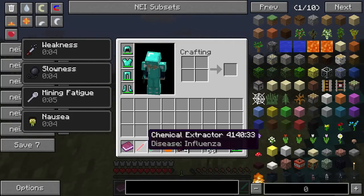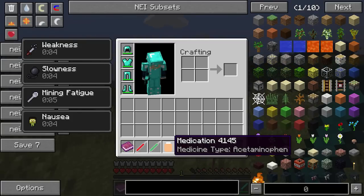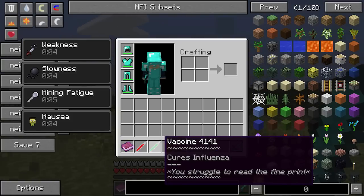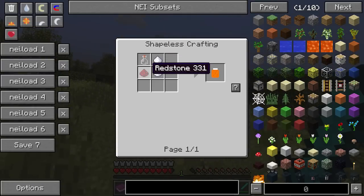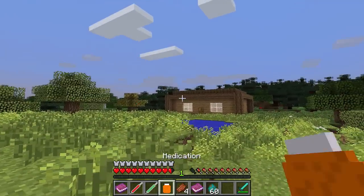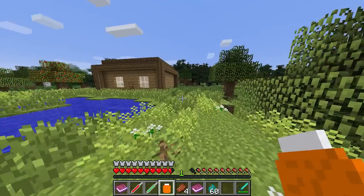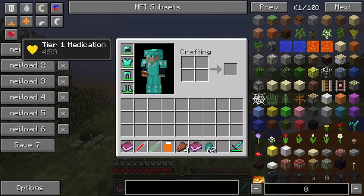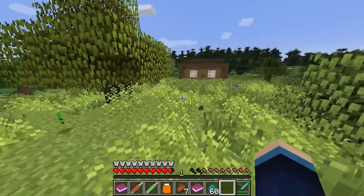There are two ways you can get rid of this. You can get yourself a vaccine, which also stops you getting influenza in the future, or you can get yourself some medication. I'm going to go with the medication route because it's a lot easier and it doesn't involve villagers — I'll show you about vaccines later on. You can actually craft medication directly with a bottle, two bits of sugar and some redstone. To take it you just hold it in your hand and drink or eat it. You can see there we've got tier one medication — all of the horrible negative potion effects have disappeared.